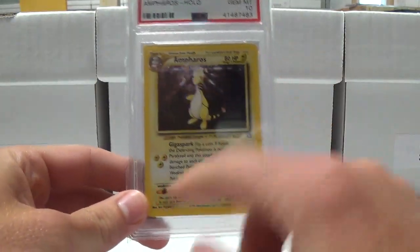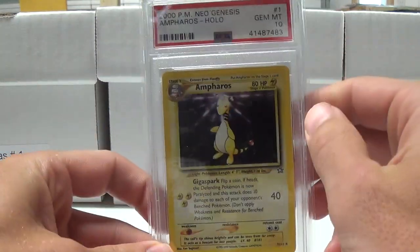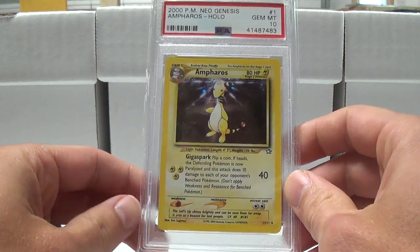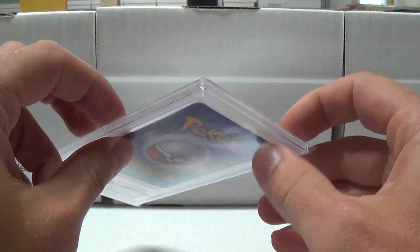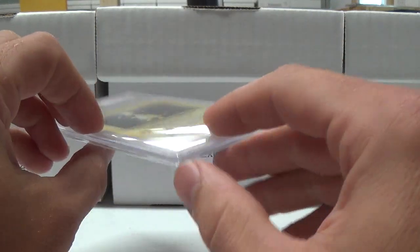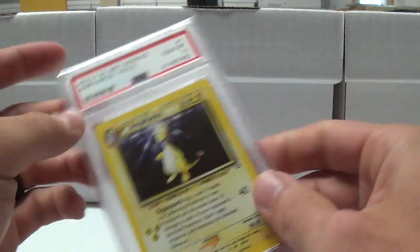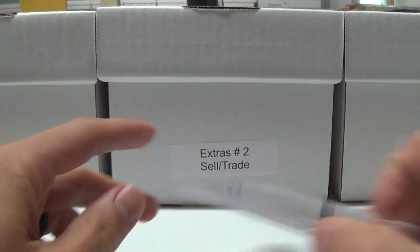Ampharos 10. This was the one card that was damaged at PSA — it wasn't this exact cert number, but it was an Ampharos Mint 9. I haven't heard back from the guy yet; he should get back to me soon. Three out of my last four orders have had at least one card damaged in transit from PSA, and this one was cracked all on the sides from where a corner was hit in the box.